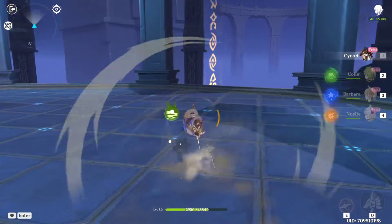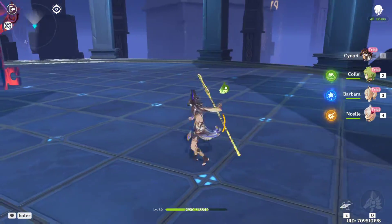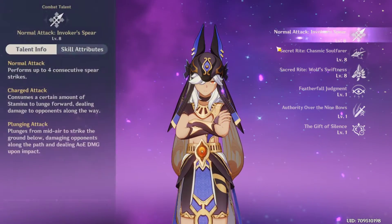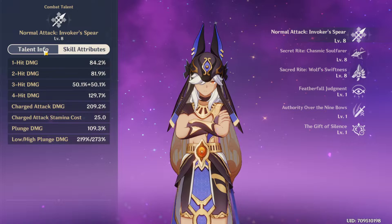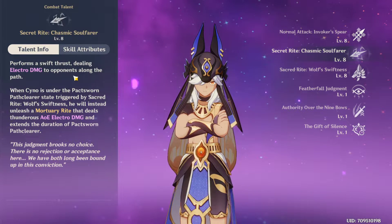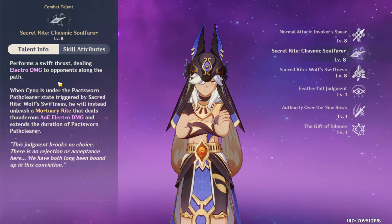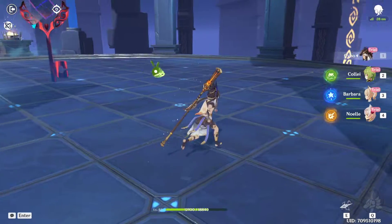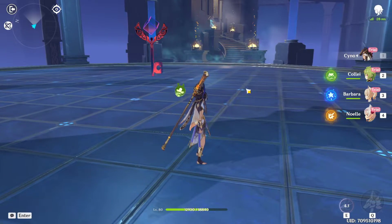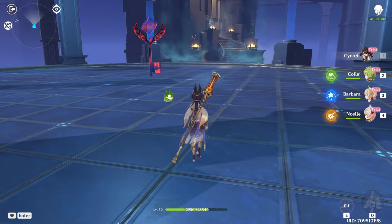The charged attack dashes forward like Hu Tao, like Rosaria, like many others — and the plunge attack deals physical damage as usual. Moving on to the skill: it very simply thrusts forward doing Electro damage to opponents along the path. You can also use it to get away from opponents, and if enemies are close enough you can damage multiple of them.